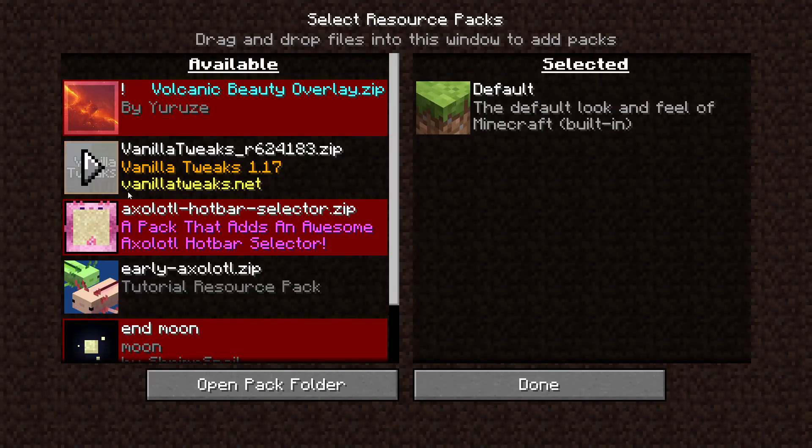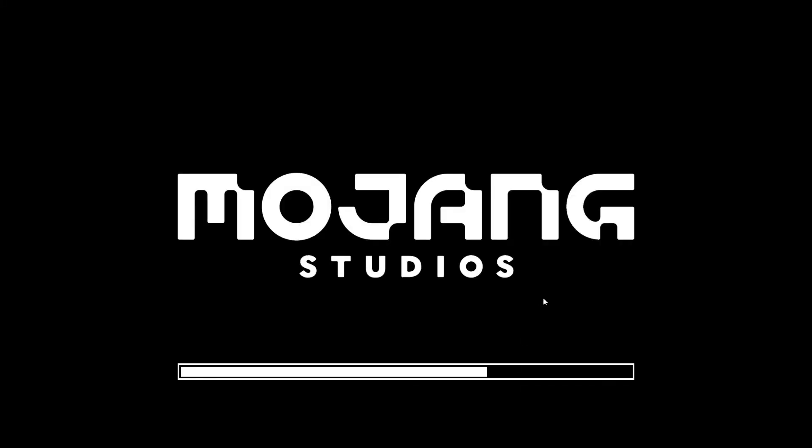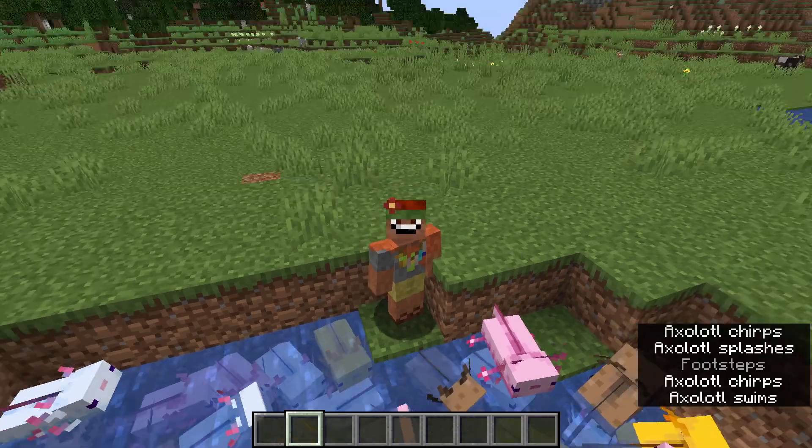In the accessibility settings you can now change the monochrome logo — so you can see it changes to black instead of the default red. But I like the red so we'll change that back.